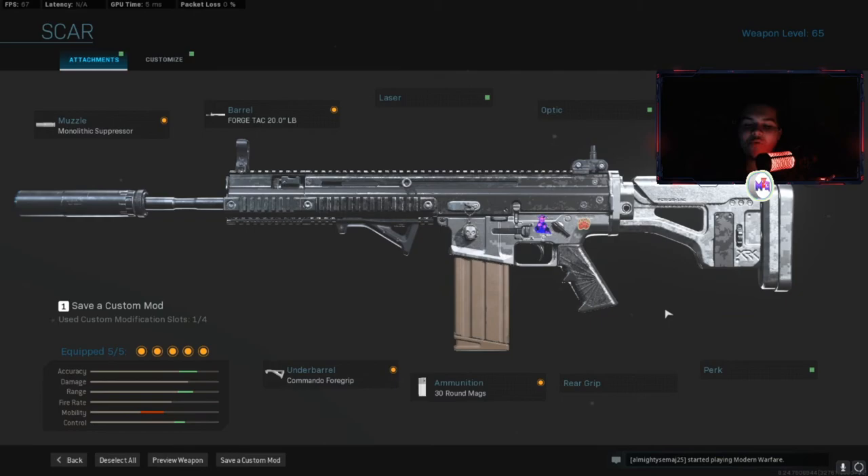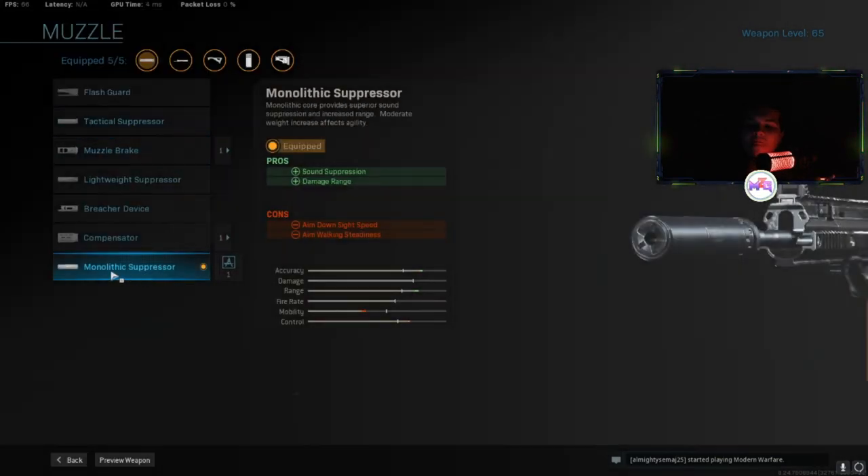Here is the class for Warzone, the SCAR class. First off, I use the Monolithic Suppressor. It gives you sound suppression and damage at range. It does decrease aim down sight speed and aiming walking steadiness, but that's okay.